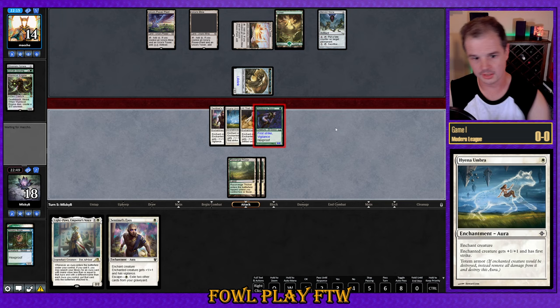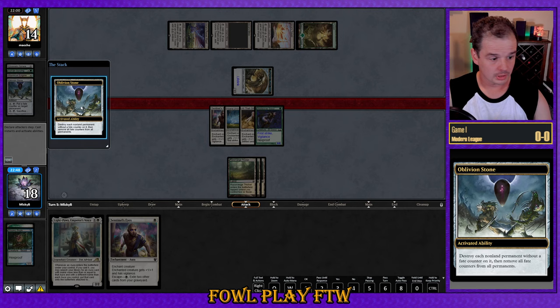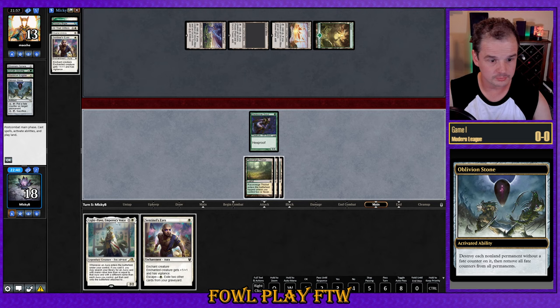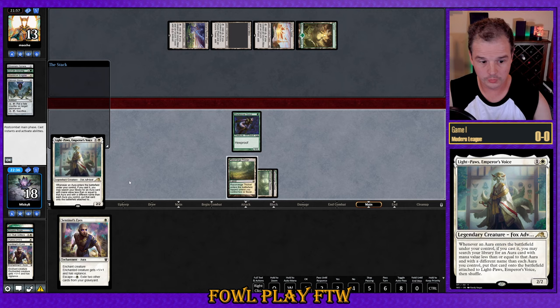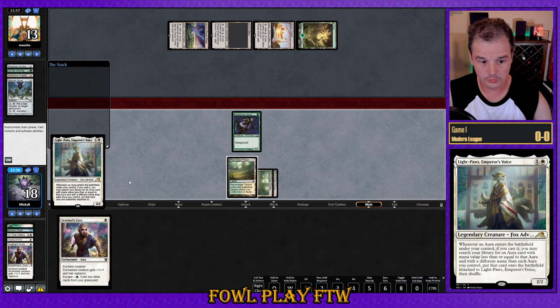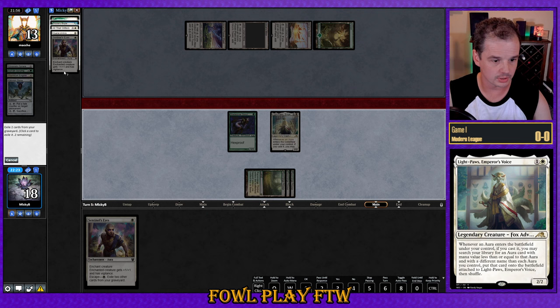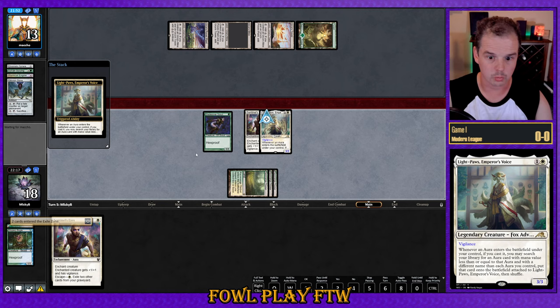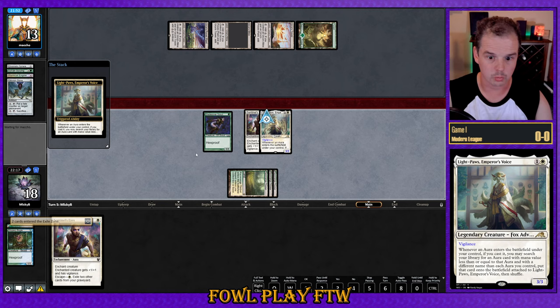I did misplay and gave my opponent three more life than I should have, so maybe they can be more patient with the Oblivion Stone. Looks like they're just happy to cash it in now — so we're only hitting them for one point of damage. I'll go ahead and cast Light Paws, then escape Sentinel's Eyes from the graveyard and put it on Light Paws. We've got enough cards in the graveyard to escape a second time. We're searching up Rancor because it's the best card to put on Glade Cover Scout.